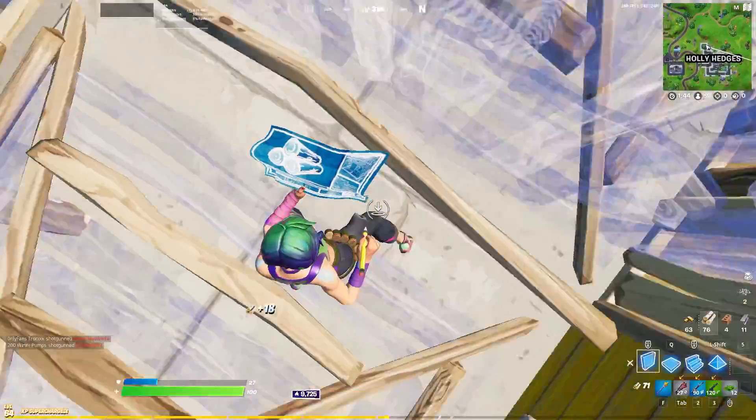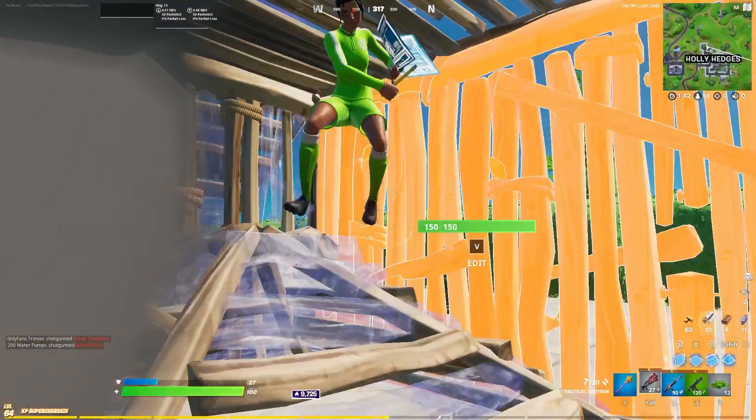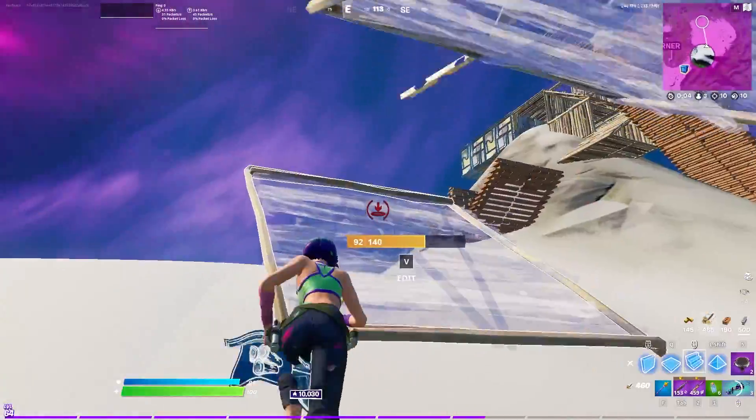He didn't get the wall. I knew he was going to try and take it right away, so all I did was wait for him to swing his pickaxe before I made the edit. That way he'd be a little off guard and not get a shotgun out in time. Then I just got right in his face and practically kissed the guy and got the kill. Notice how I connected myself at the start of this fight before I continued to ramp rush.